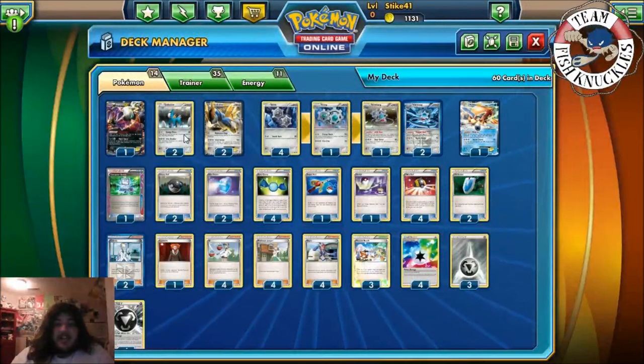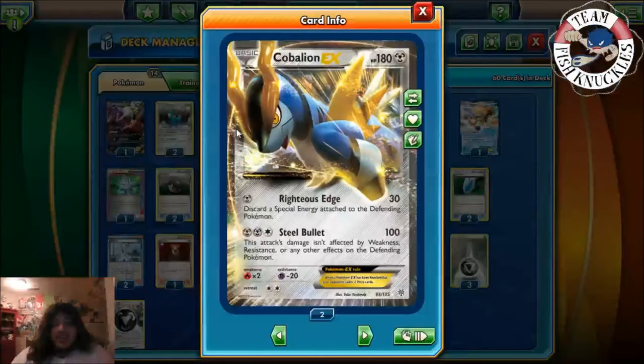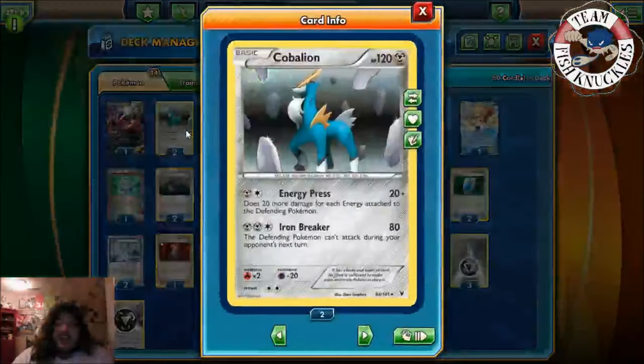We play two Cobalion here. Cobalion EX has Righteous Edge — 30 damage and discards a Special Energy attached to the defending Pokemon — which is really good because there's DCE, Blend Energies, Prism, and Rayquaza Energies in Expanded you can discard. Steel Bullet does 100 and isn't affected by weakness, resistance, or any other effects on the defending Pokemon, so you can one-shot Suicune and Sigilyph that way.